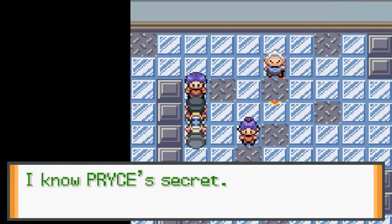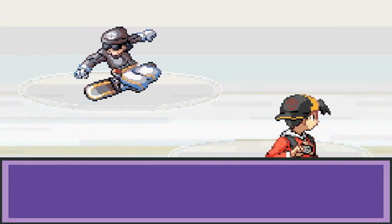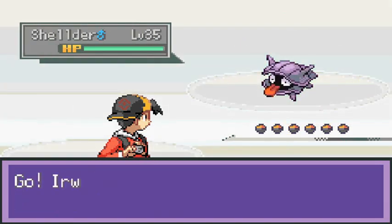I should battle this guy right here. He says 'I know Price's secrets.' Did Price get saved by a blue bird Pokemon? I think I already know it too. He's coming out with a Shellder.